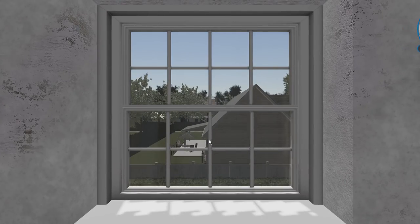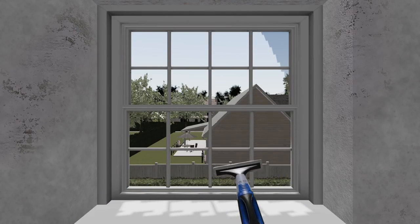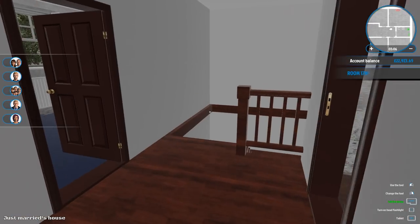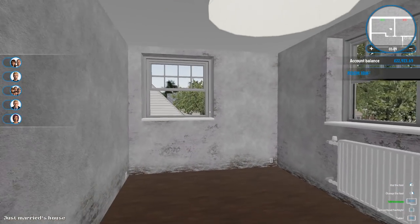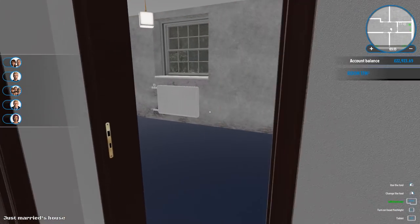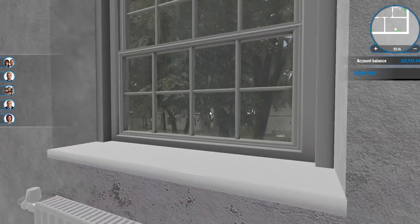Another window over here. Which rooms have we done? We've done the windows in there because they're open, done them in here, these ones - and there's not a window in the upstairs bathroom.